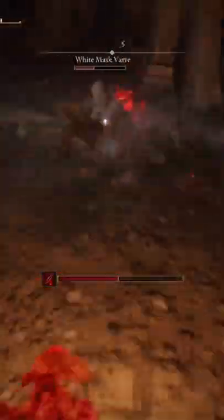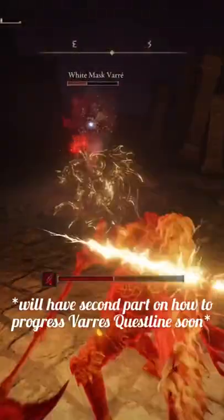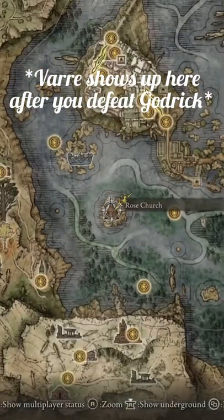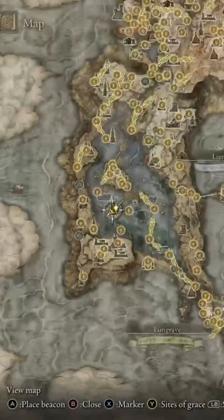Here is how you can get to the Mowen Palace through Varay's questline. Following these steps also allows you to fight him later on in his questline. You will see him at the Rose Church. He will only appear here after you beat Godric, so do that first before getting here.